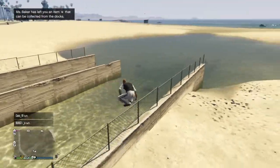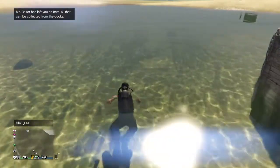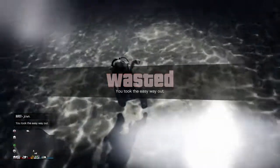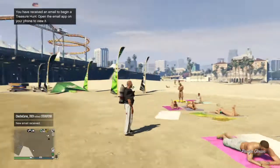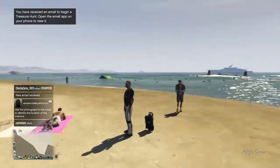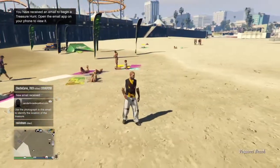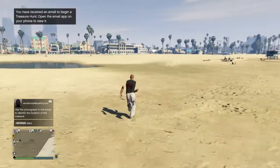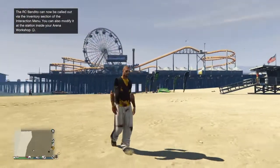Any large body of water will work. All you want to do is get in it, go under, and right there just kill yourself — bam. Once you kill yourself you should spawn with the invisible arms just like so, and then you can save it and put whatever outfit you want with it on.